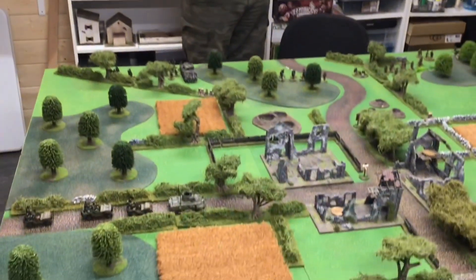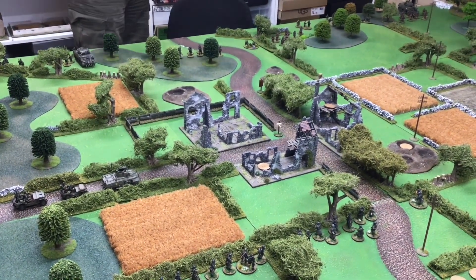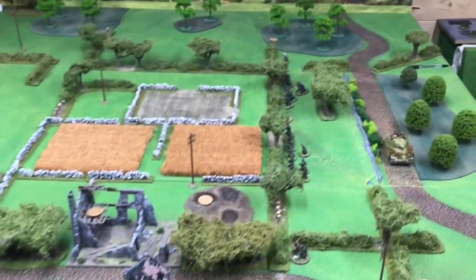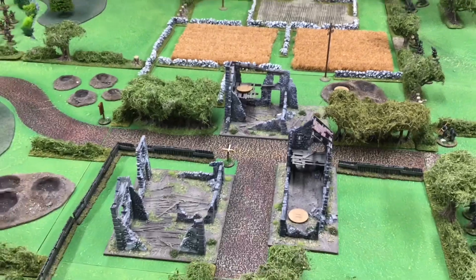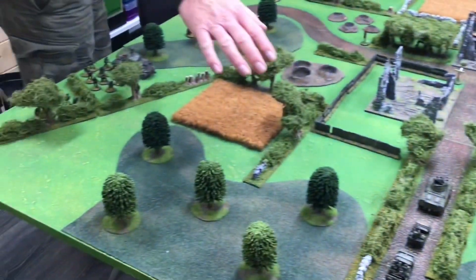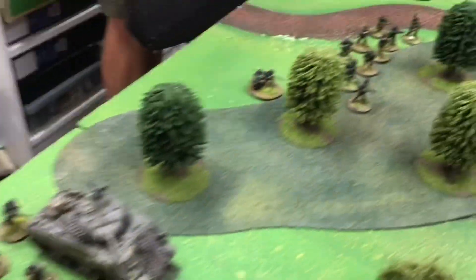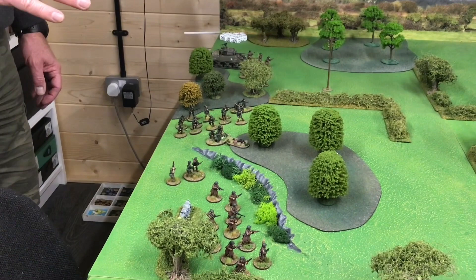We're playing on an 8x6 table today, and John has the task of stopping the Americans from breaking through. He can set up along the back two boards — the back board is two foot. He's set up in the village. He has blinds, and to see what those blinds are I need to be within 12 inches of them, or he opens fire. The American recon unit has nipped around the flank approaching the village. My base board is a general advance — a couple of Shermans, five squads, and quite heavy support weapons.